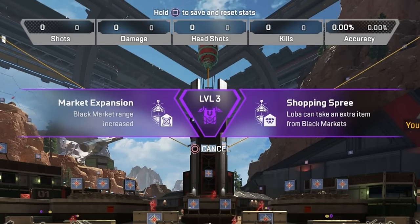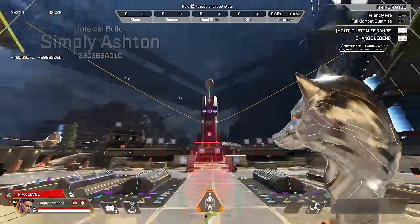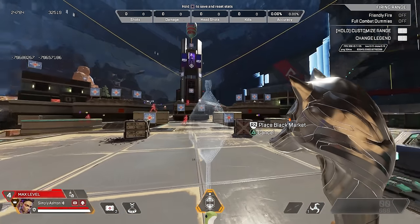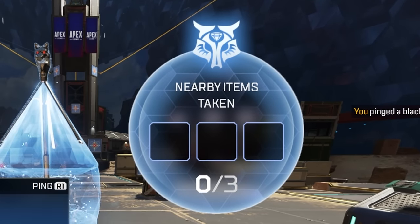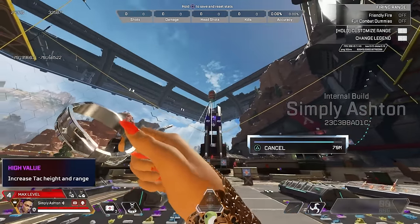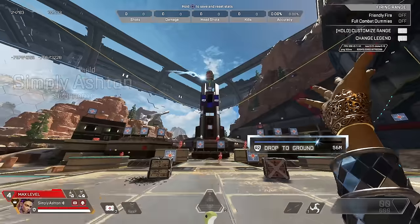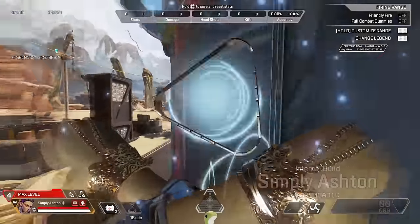Loba's tier 1 upgrade is a black market range increase or being able to take an extra item from her black market. The range increase allows your team to potentially get more loot overall, while the extra item option only benefits her personally — so if you're solo queuing, that's probably the one you'll take. Both of her tier 2 upgrades revolve around her tactical — a reduced tac cooldown or an increased tac height range. The height range increase is absolutely nuts; you can yeet yourself onto the top of buildings now, making her tactical one of the best movement tacticals in the game.